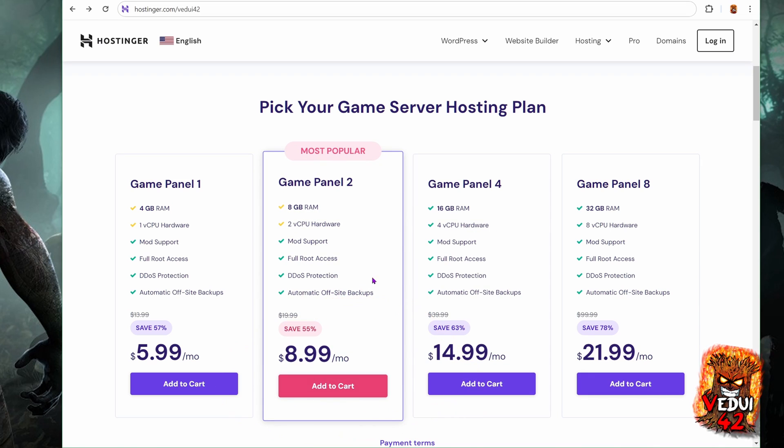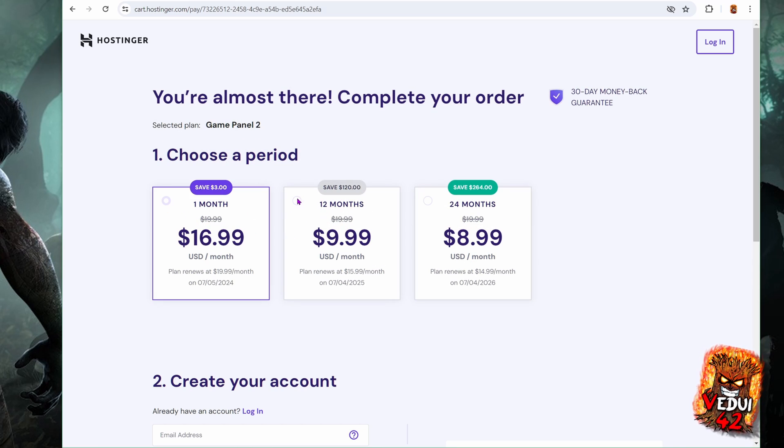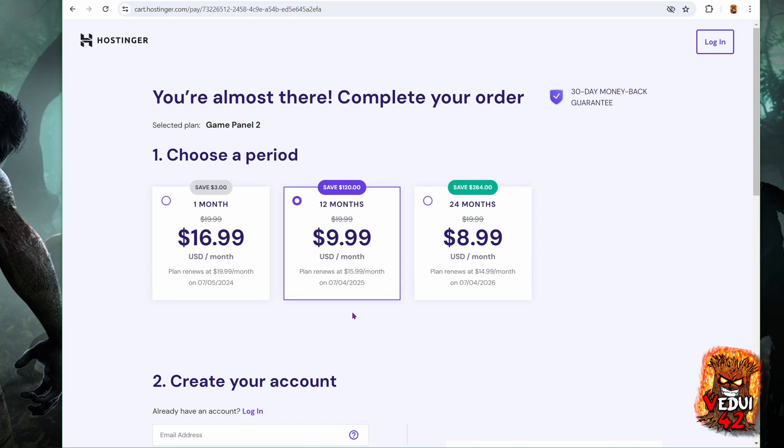We're going to choose GamePanel 2 because it is the most popular and for a regular normal game server this should be sufficient. Next, choose whether you want to pay on a monthly basis, 12 months, or 24 months — the pricing will be different accordingly. The price is before the 10% discount code I'll give you later. I'd suggest going for at least 12 or possibly 24 months to get the lowest available price for the longest time, as it does renew at a slightly higher price. Also consider that you can install another game server — so if you started with 7 Days to Die, you can switch after three months to an ARK server, then Enshrouded, or run two or three at the same time.